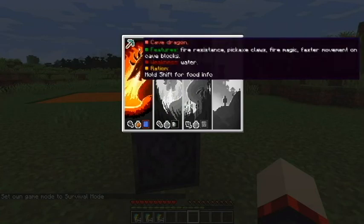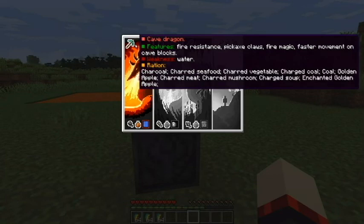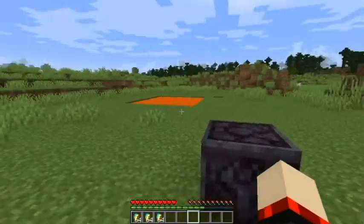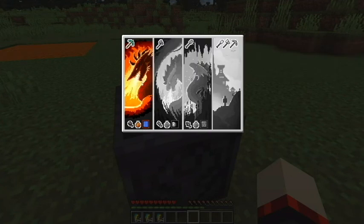The three dragons — we have the cave dragon. They all have different abilities. The cave dragon features fire resistance, pickaxe claws, fire magic, and faster movement on cave blocks. The weakness is water. It eats anything charred, or you can eat coal. It's basically a magic coal type deal.